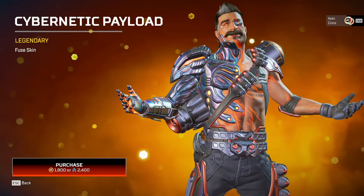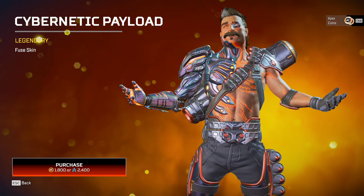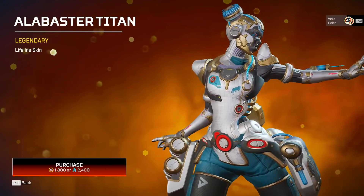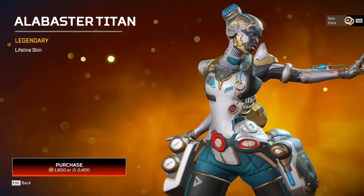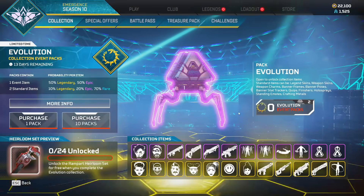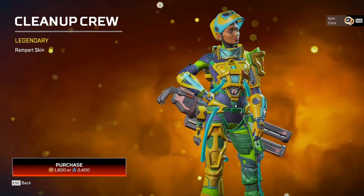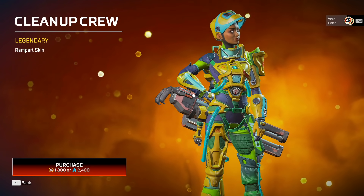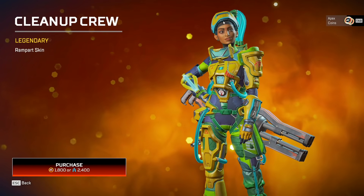You know what vibes I get from this Fuse skin? I get Kano vibes. This Lifeline skin is an actual ten, actual ten - probably the coolest skin she's ever received. This is fucking fire, definitely better than Bangalore. Let's look at this Rampart skin. I don't know what it is, but it would be so much cooler if this mask came down.